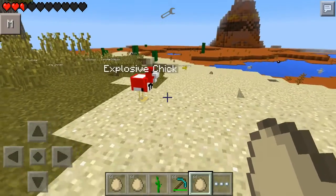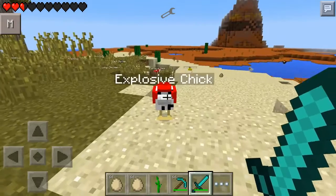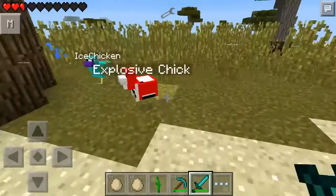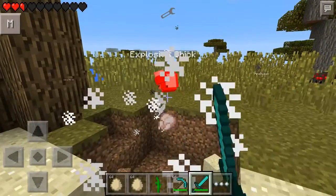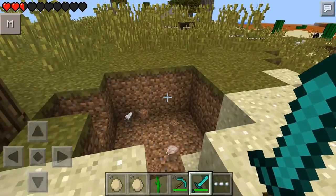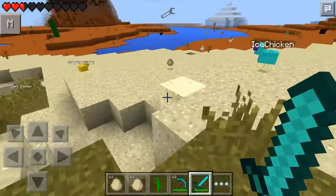Next up is the explosive chicken — really no good guesses needed for this one. Are you ready? When you kill him, he explodes. He doesn't actually drop anything cool, but he does explode like a little creeper does, which is pretty funny.